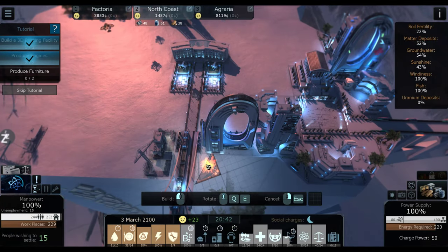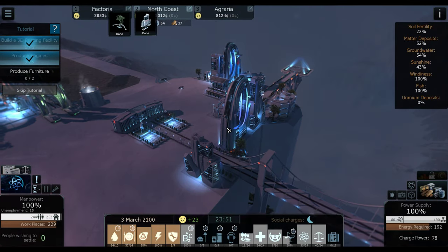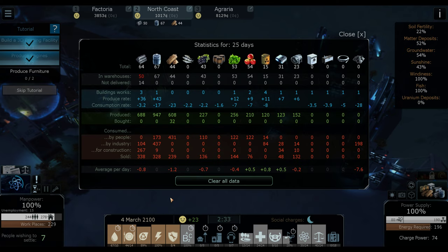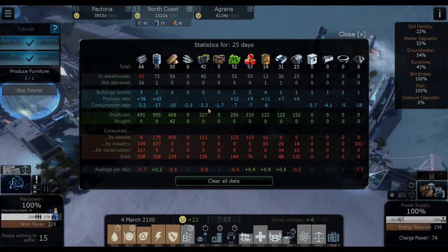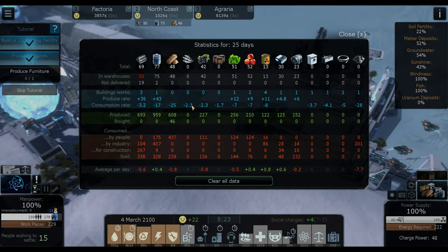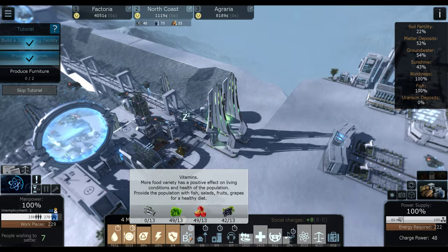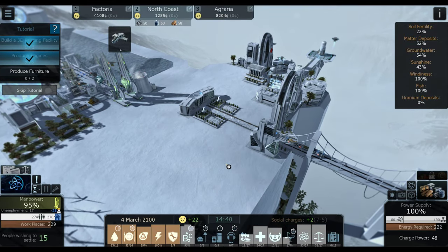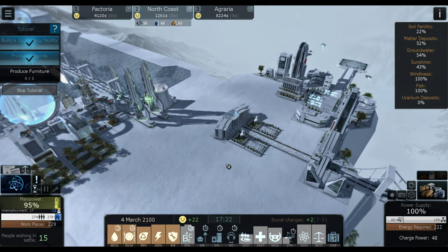I want to put in a little park right there — that'll bring in a few more people. This says a consumption rate of 2.3 for grapes and fish, but we're not actually consuming them. The statistics screen doesn't really take into account that law, so don't worry about that. They're at 95, they're at 95, they're at 95 — everybody's at 95.